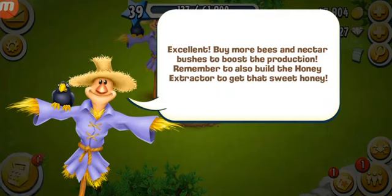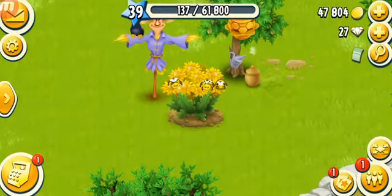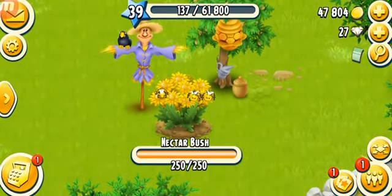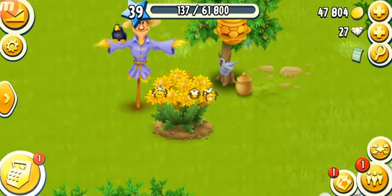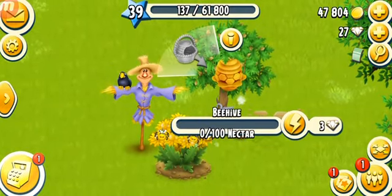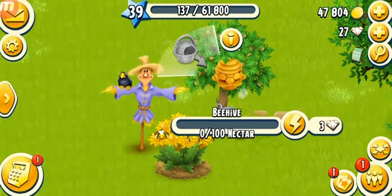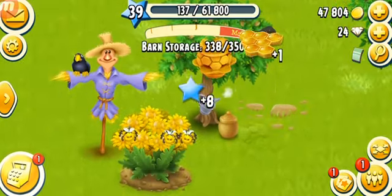Buy more bees and nectar bushes to boost production. Remember to build the honey extractor to get sweet honey as well. When you get a new nectar bush, you've got a total of 250 drops of nectar in it which the bees use. The bees take this nectar to the beehive and they need 100 nectars to produce one honeycomb, or you can spend 3 diamonds to speed it up. There we go — now we can harvest a honeycomb: 8 XP for one honeycomb!